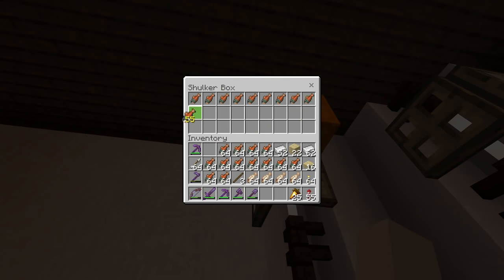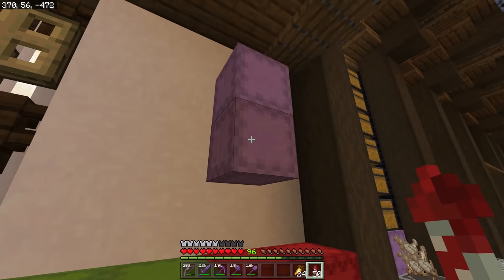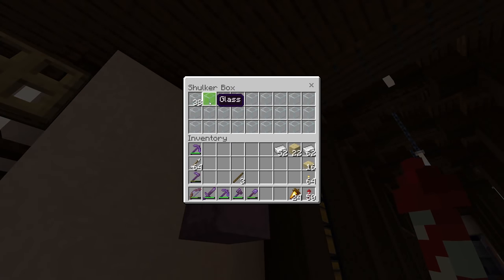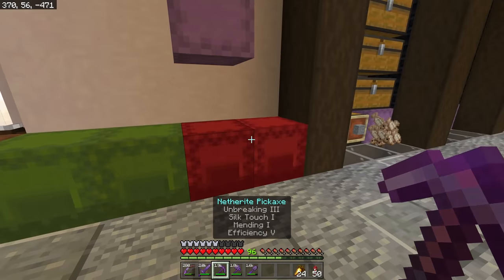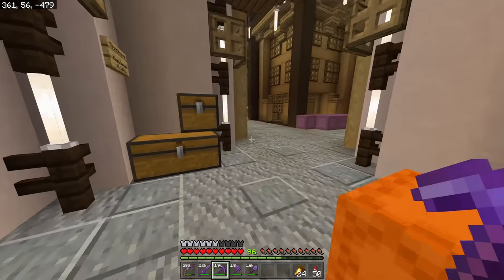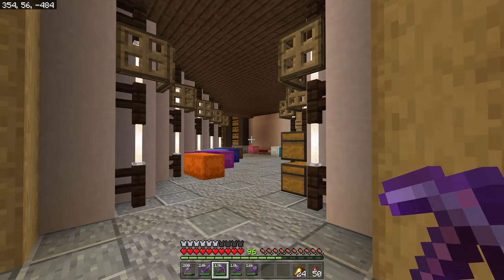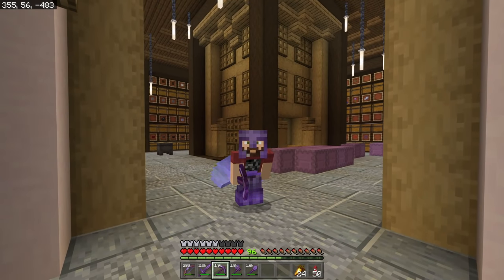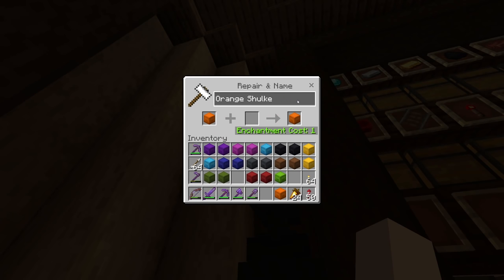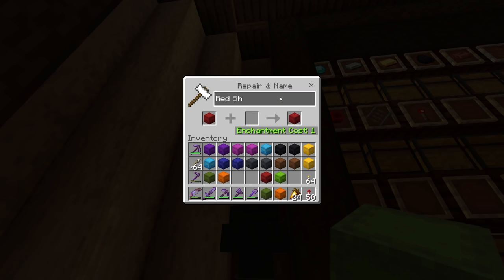Now that we have a ton of shulker boxes here - oh, I didn't do one - this is going to be glass. Now that we have all these shulker boxes laid out, let's get them all in our ender chest. We need to name them - so we have our food shulker, our moss plus detailing shulker, and so on. Let's get the rest of these things named so we can move on.